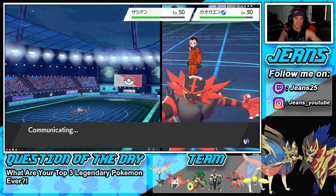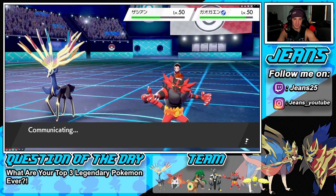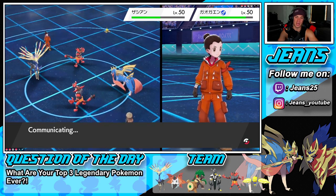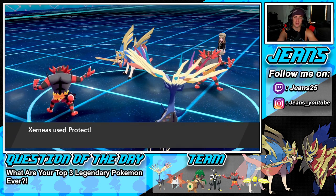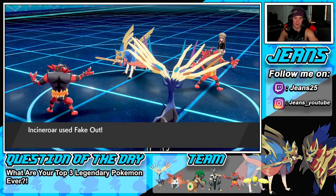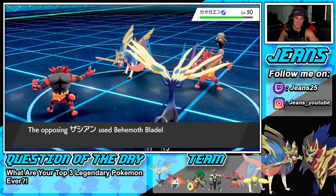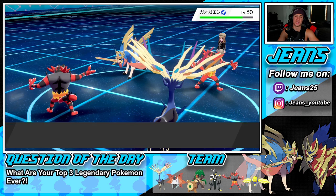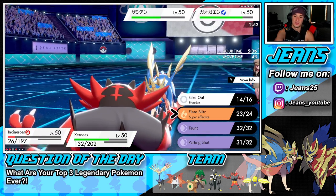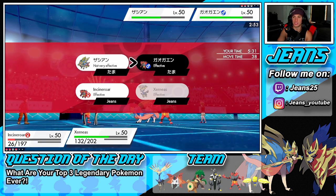Let's see what he has to offer. The play last turn probably should have been Detect onto Urshifu and then Dazzling Gleam, but it seems like it worked out for a two-for-one. Fake Out comes out, Zacian uses Behemoth Blade, and we get off a little damage while blocking both turns. I think we have the speed advantage all day, especially over Zacian. We're gonna drop a Moon Blast onto Zacian and see if we can pick up a KO.